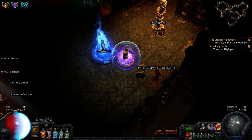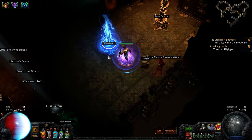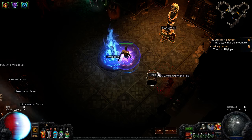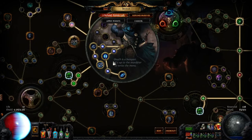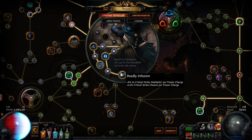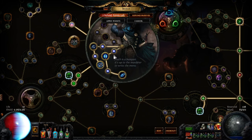So I'll go into the build now. We're taking Shadow as the class, then Assassin as the ascendancy. As Assassin, you want to take the first node Unstable Fusion, then Deadly Infusion, then Ambush, then Assassinate — in that order.